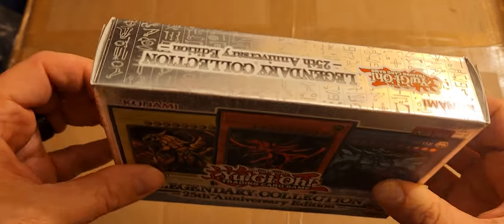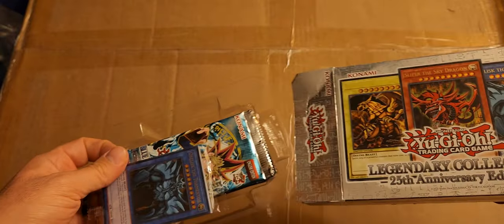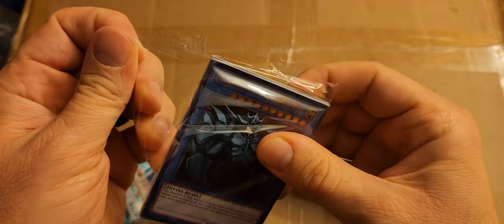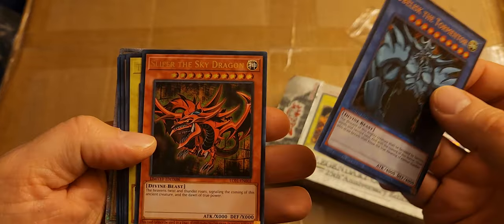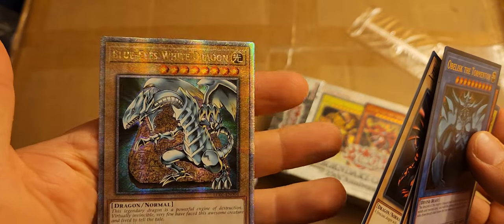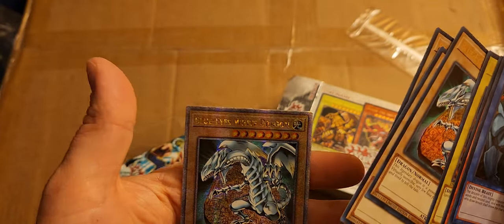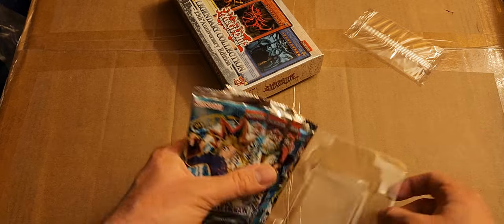I'm not going to be friendly with this box or anything, just bust it open. These are probably all the Egyptian God cards — you probably just get these in every set. We got an Obelisk, beautiful divine beast, Slifer, Winged Dragon of Ra, Blue Eyes, Dark Magician, Red Eyes. And oh man, that is a freaking shiny card — a holo Blue Eyes. Same exact card as the other one but it's holo, very pretty. I think these just come in every set.